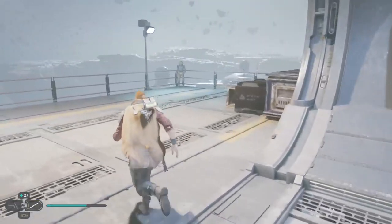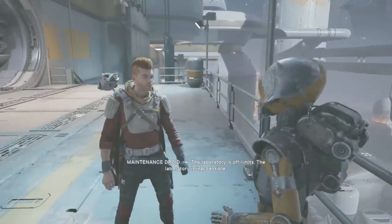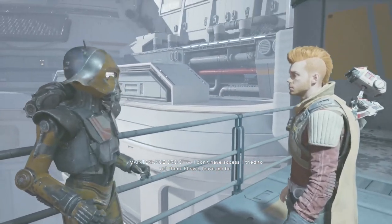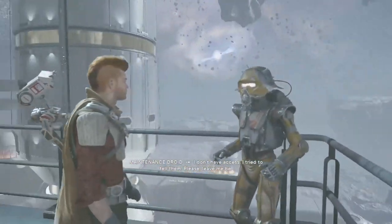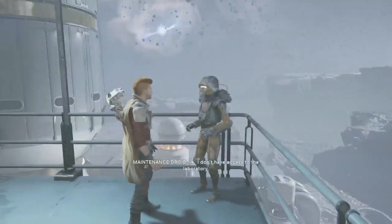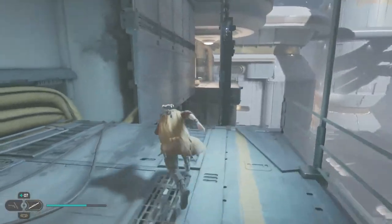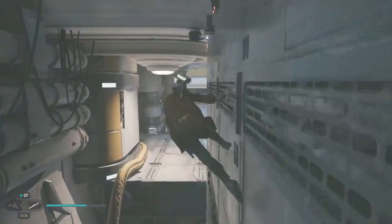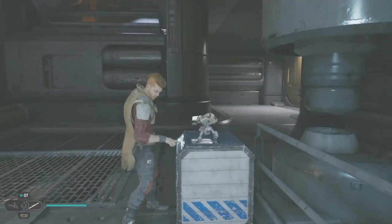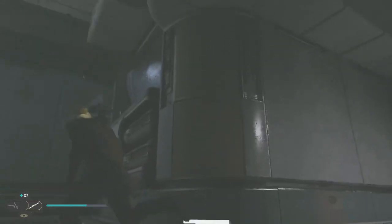This goes back from where we came, and this goes to a new area. Going back — hey, a maintenance droid! Are we under attack now? Please don't kill me. Where's the laboratory? He says the laboratory is off limits, inaccessible. He tried to tell them — he has no access. We ask one more time, he says to leave him be. The raiders really did a number on these droids. We'll leave him — good luck.